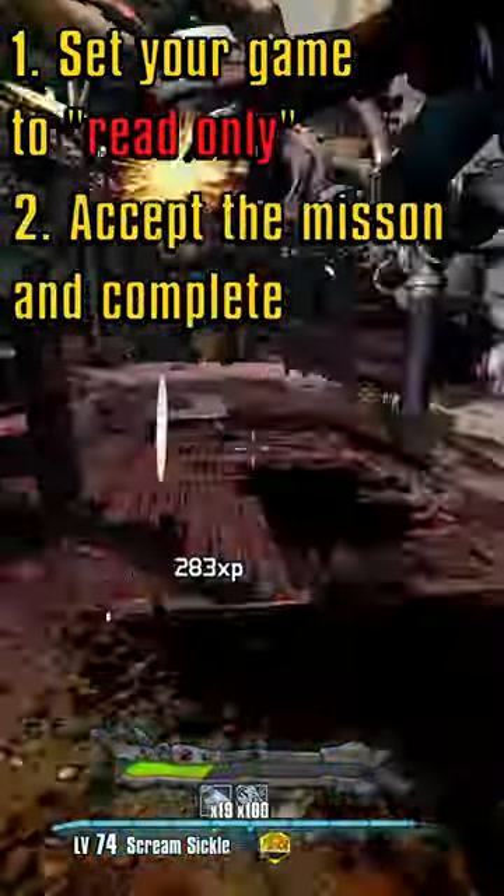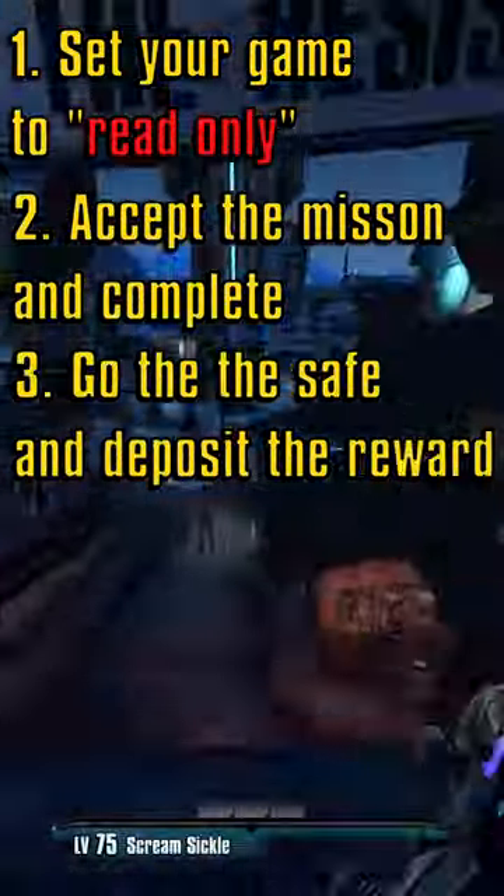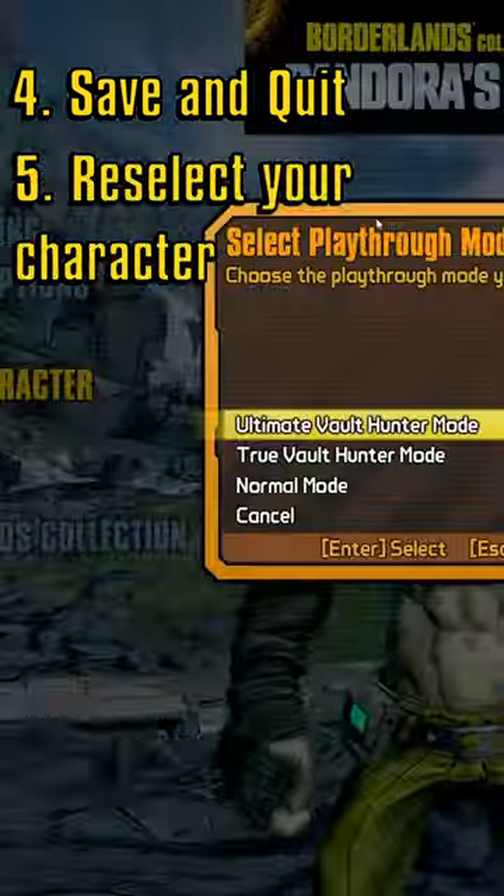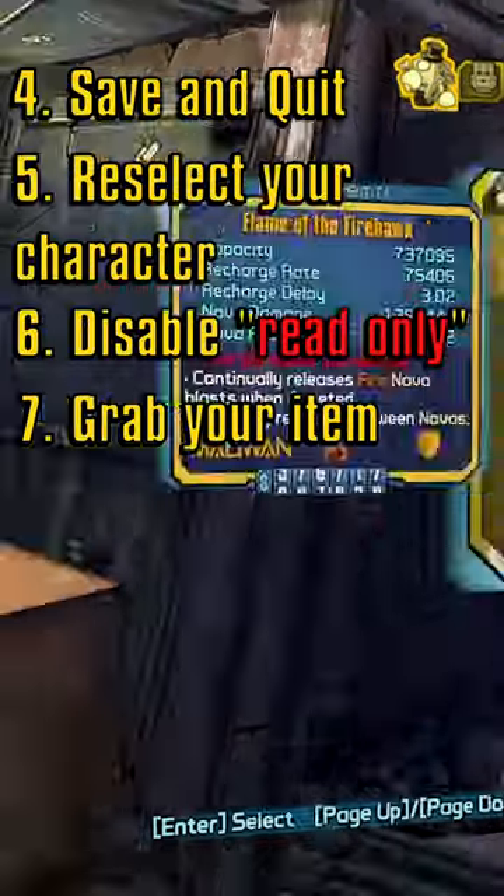Accept the mission and complete it as normal, then go to the safe and deposit the item you got from the mission. Save and quit, reselect your character, disable read-only, and grab your item.